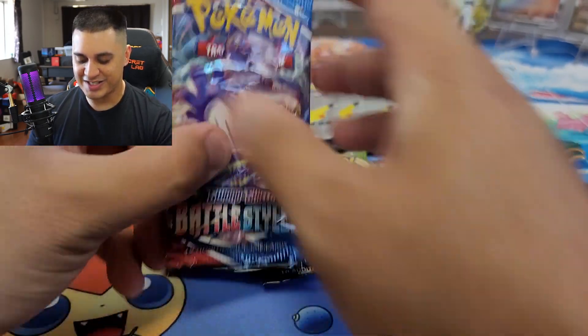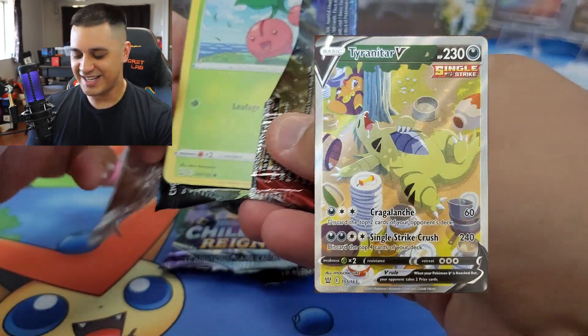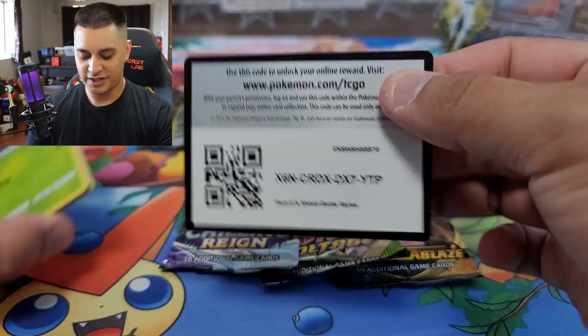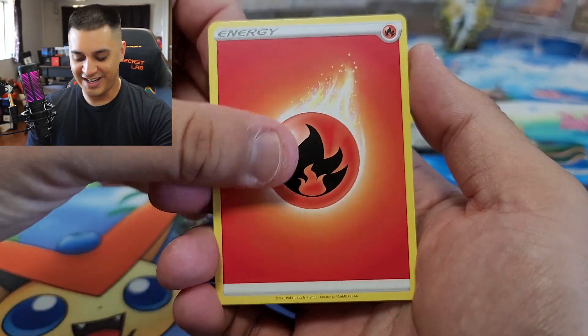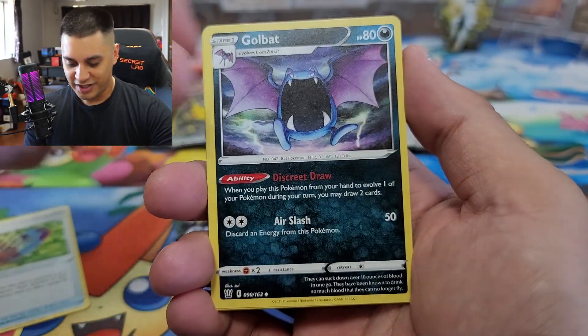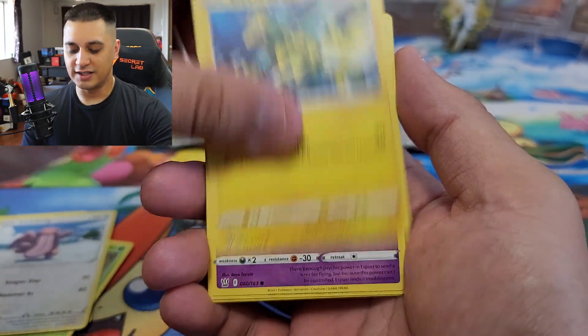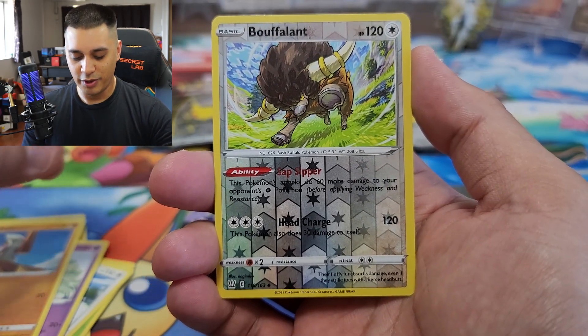Here's some Battle Styles — hopefully we can pull something dope out of this. I believe you can get the Sleepy Tyranitar out of Battle Styles, I can't remember the pulls. Oh, it looks like there's something here — here's a code card for you guys. Let's see what we got: fire energy, Tool Jammer, gold Bats, Gliscor, Cherubi, Lickitung, Electabuzz, Espurr, Timburr.